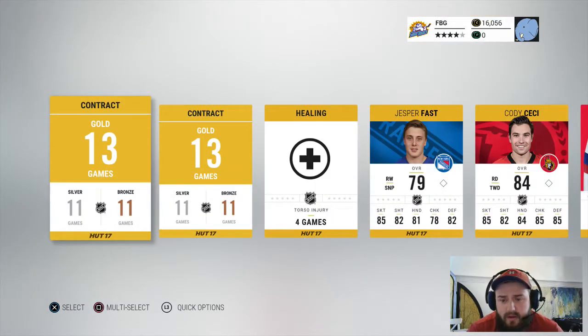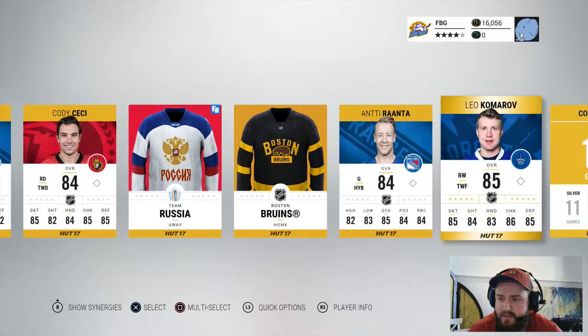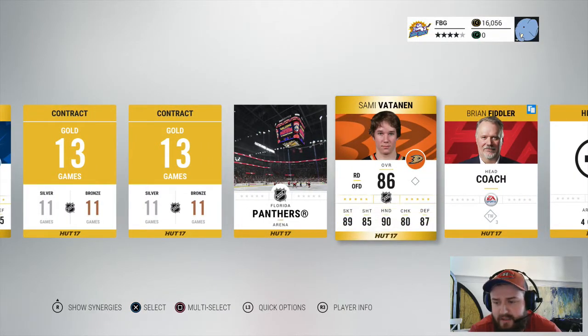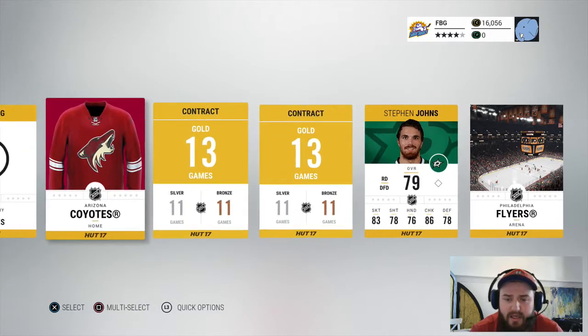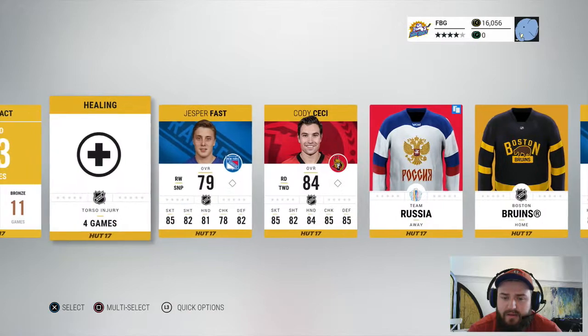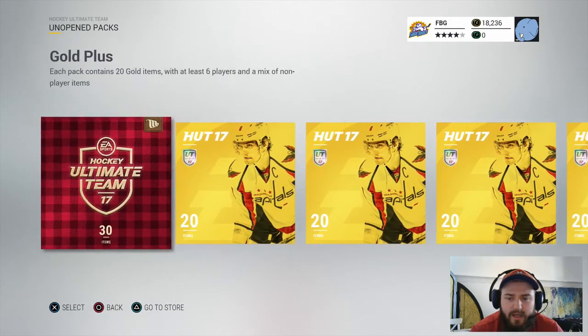Pack number five — not a bad start. The crappy cards are at the front of the pack, so maybe something good is coming. There's an Antti Ranta, a Leo Komarov... Sami Vatanen — not good enough either. These packs have been unkind. It would be perfect to pull a Movember card but nothing yet. We're gonna get one.